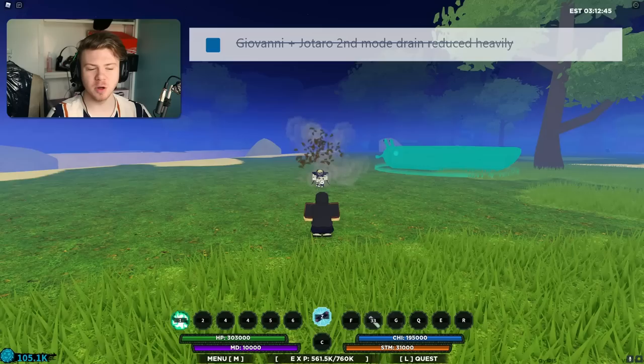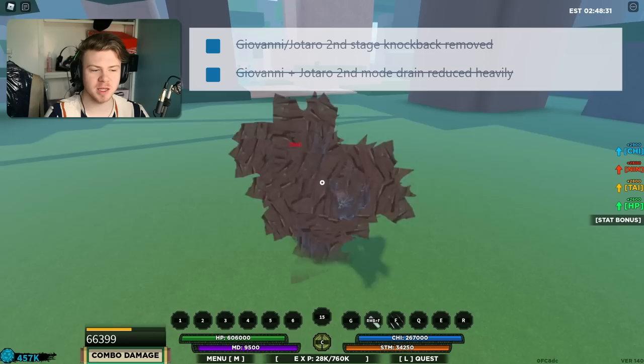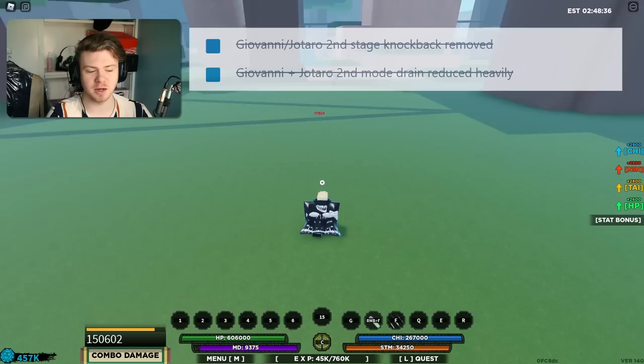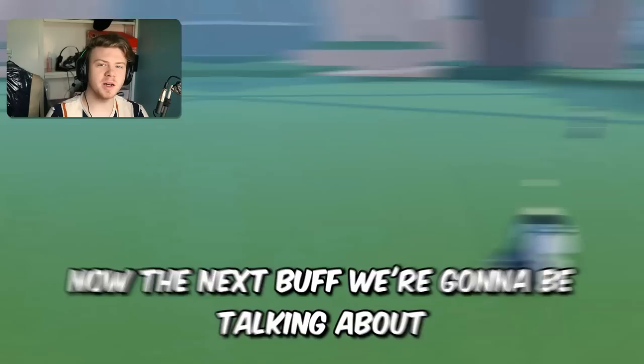Giovanni Shizen C2 mode drain was reduced. I think that's a huge buff to the mode because almost nobody ever used Giovanni Shizen simply because the second mode was unusable with 200 mode drain. The actual M1s received no knockback now, and it does around 63,000 damage in an M1 combo, which is really good when you consider the M1 range is like equal to a full Susano. The C-Spec still does a high amount of damage even with that lower mode drain, so Giovanni Shizen is in a much better place now.